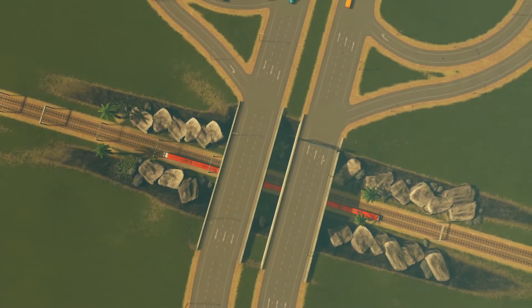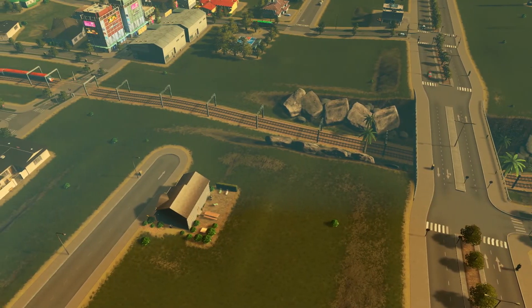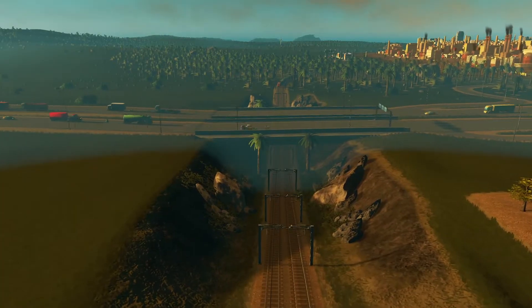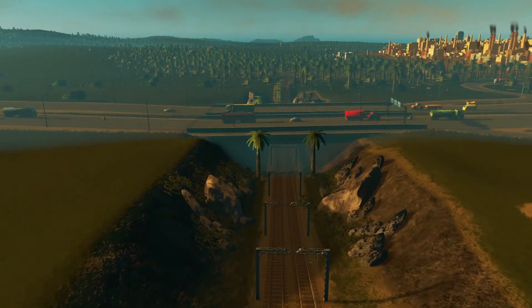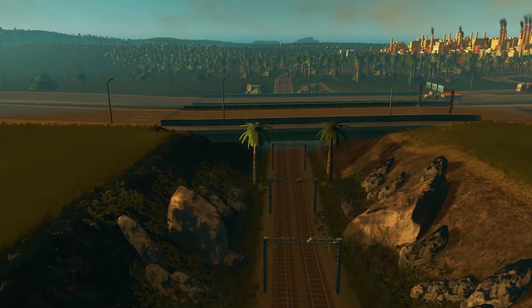Here are some scenic shots of the three rail lines that have been developed. Take note of some detailing in these areas to at least make them feel a little more vibrant. With this completed, let's head into the next part.